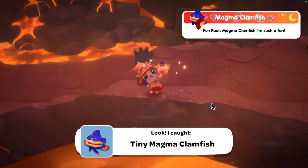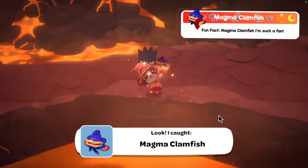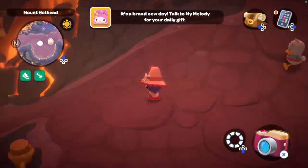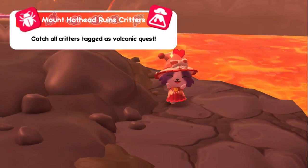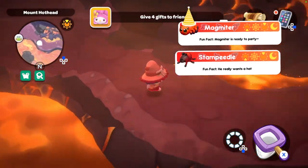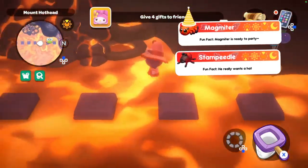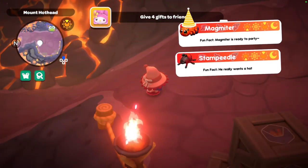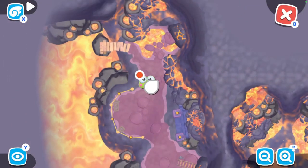Next we have the magma clamfish — can be caught in the evening and at night; I caught mine in the evening. Here's where the tiny one is, here's where the regular one is, and here is where the large one is. For the lava cave ruins critters: the magmiter — can be caught at all times; I caught mine in the evening. Let me show you how to get there and where I caught them. The stampedal — can be caught at all times; I caught mine in the evening in a very similar place to the magmiters.